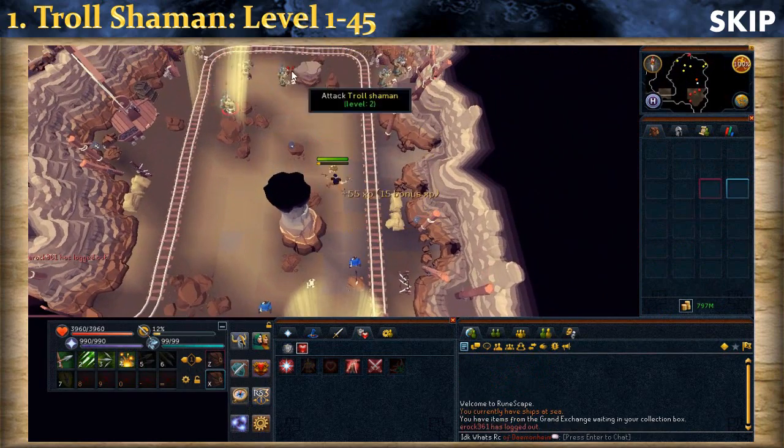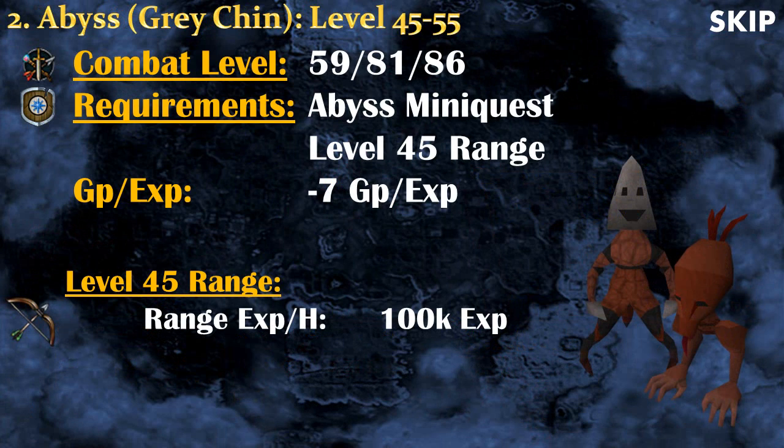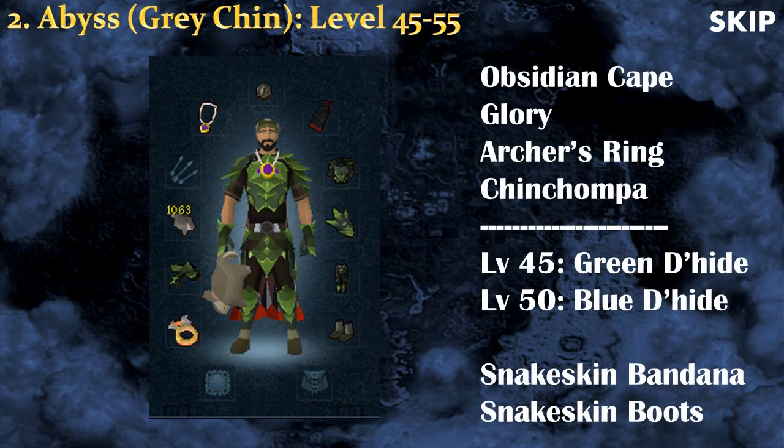At level 45 you unlock Grey Chinchompas, which means you can go to the Abyss to train. You will also need to have completed the Abyss mini-quest as mentioned earlier. The great thing about Chinchompas is that they explode on a target and can hit up to 9 monsters at once, so you can get about 100k experience per hour at level 45. Unlike the Troll Shamans, Abyssal creatures hit a lot, so you will absolutely need good armor to survive. I recommend the Obsidian Cape, Amulet of Glory, Archer's Ring, and Chinchompas. For armor, use Green Dragonhide at level 45 — body, shield, vambraces, and legs — and at level 50 switch to Blue Dragonhide.